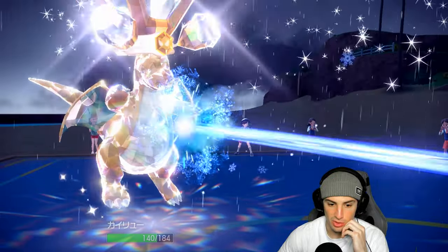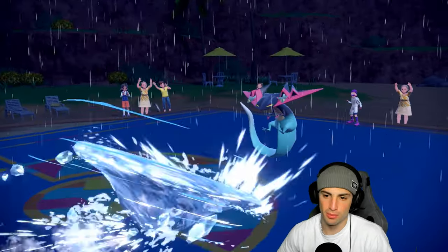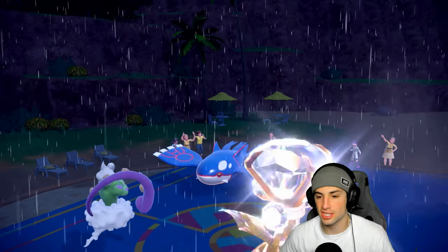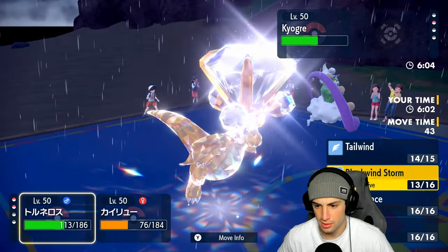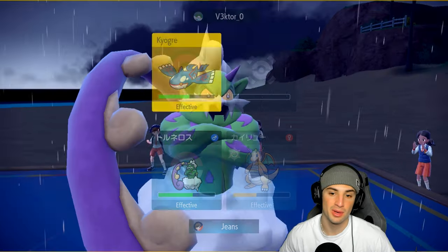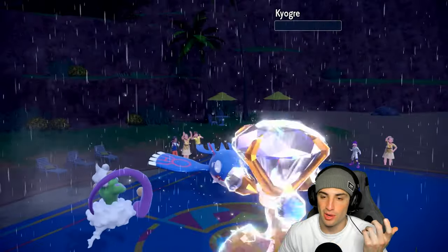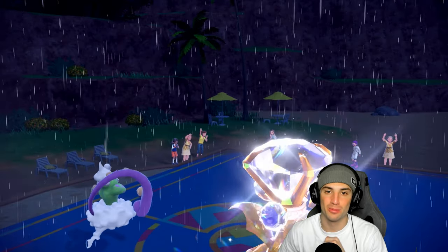He goes for Dragon Darts — we're able to soak it no problem. Bleakwind Storm chips up damage into Kyogre, and Ice Spinner finishes off Dragapult, which is massive. He's Choice-locked into Ice Beam — no freeze, beautiful. Dragapult is gone; it's just Kyogre Choice-locked into Ice Beam. Tailwind is gone but there's no point setting it up again. I'm going Bleakwind Storm for damage and Extreme Speed with the Normal Tera type, Silk Scarf for first-turn priority. Match number one goes to us — 1-0!